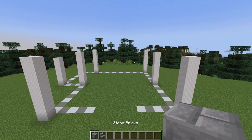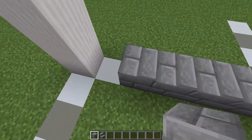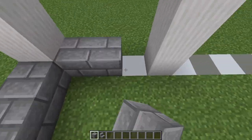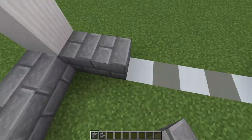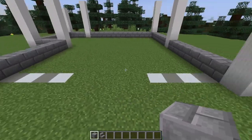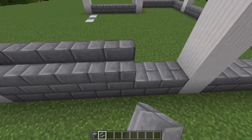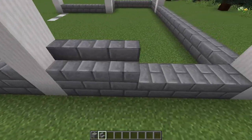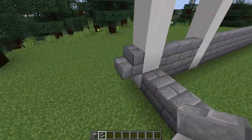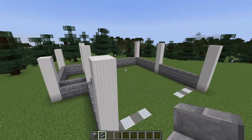Next, we're going to be taking some stone brick and coming around to the side of the build, connecting up all of these pillars that we've added in with a one high layer. When I come to the front, I'm not going to connect across this section. I will go back around the other way using some stone brick stairs right on top.